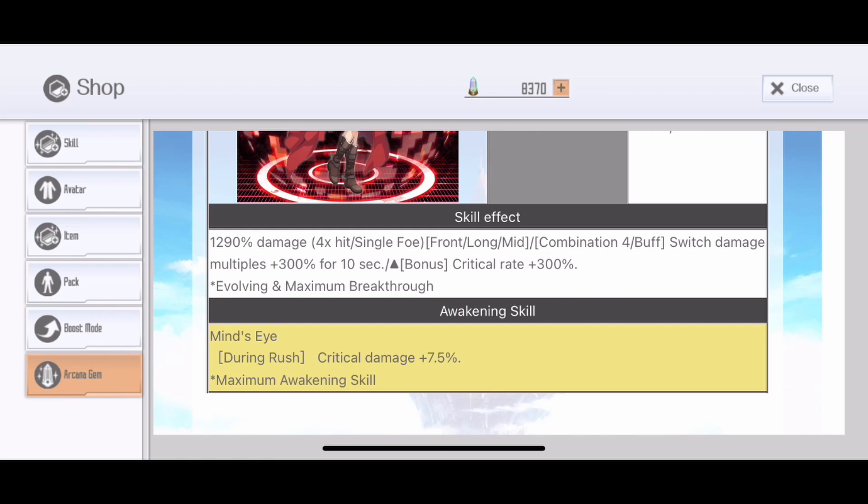Crit Rate 300%? That is actually a good mod fodder, especially if you're doing the hardest content right now, Chaos 155 — they have a Crit Rate season of 250 Crit Rate. So that is actually not bad as a mod fodder. And for the awakening skill, 7.5% Crit Damage. The rapier is actually good.